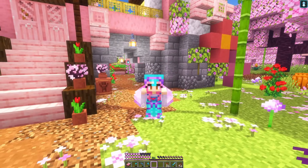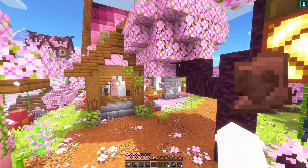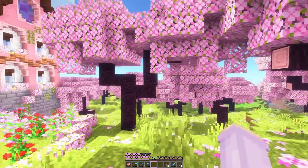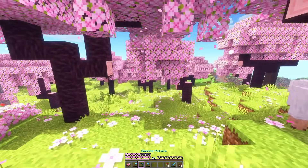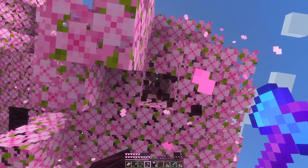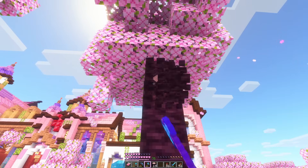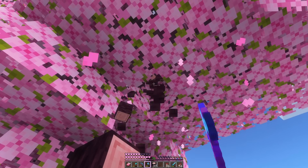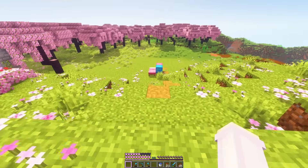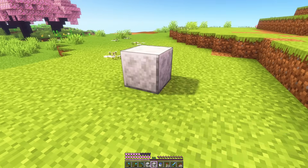Now we just have one more sherd left to collect, and funnily enough it's actually my favourite. Out of every sherd we're somehow missing the one I wanted the most - and that is the heart. It's found in the trail ruins, but first we'll have a little building break and make our museum. I kind of want to expand this area over here. So maybe if we take down some of these trees. I'm too used to playing better Minecraft - I love that feature where you hit one log and the whole tree comes down. So now we've planned to have a section of path coming down here and then we'll have our museum over here.